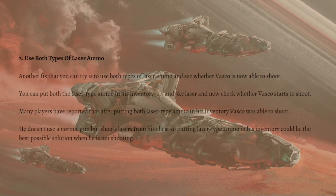Another fix you can try is to use both types of laser ammo and see whether Vasco is now able to shoot. You can put both the laser type ammo in his inventory — the 1.5 and the 3kv laser — and then check whether Vasco starts to shoot. He doesn't use a normal gun but shoots laser, so putting laser type ammo in his inventory could be the best possible solution when he is not shooting.